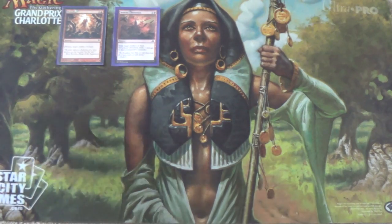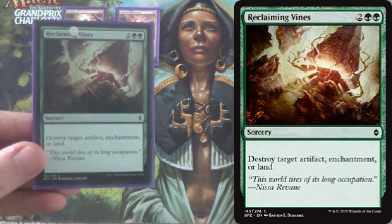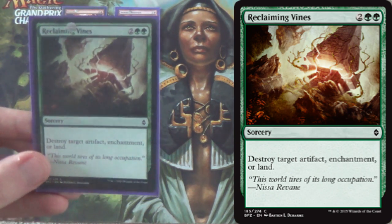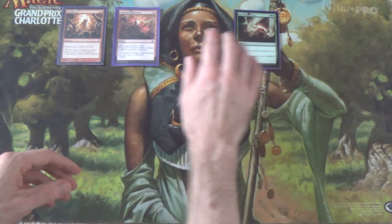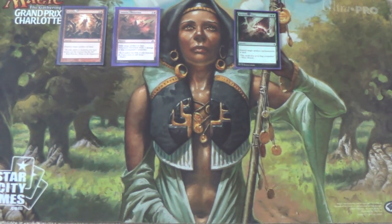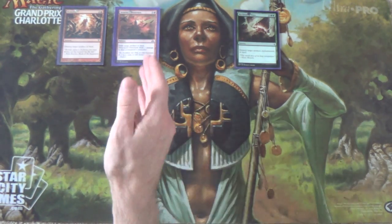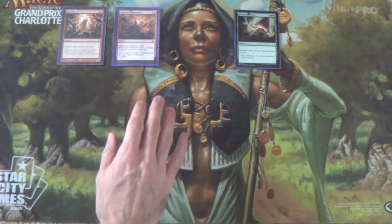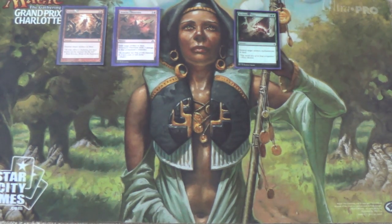We aren't just running red land destruction spells — we also have 4 Reclaiming Vines, which hits artifact, enchantment, or land. We run green partially because Reclaiming Vines gives us yet another land destruction spell that's also flexible. Structural Distortion in particular is super good and super underrated, because if you exile the Hangarback Walker, they don't get their Thopter tokens. That seems pretty good.